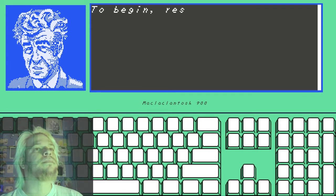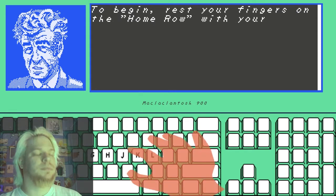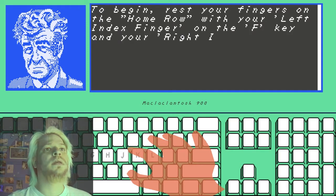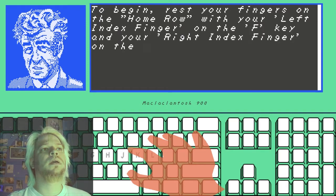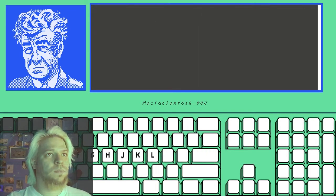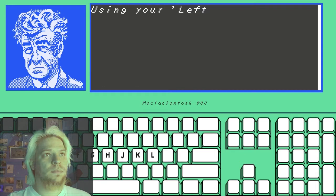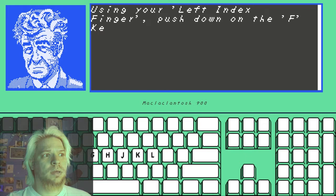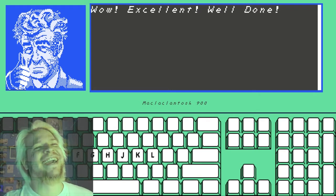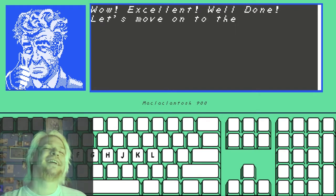To begin, rest your fingers on the home row with your left index finger on the F key and your right index finger on the J key. Done. Using your left index finger, push down on the F key. Wow! Excellent! Well done! Let's move on to the next key.